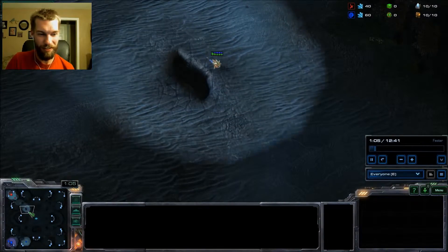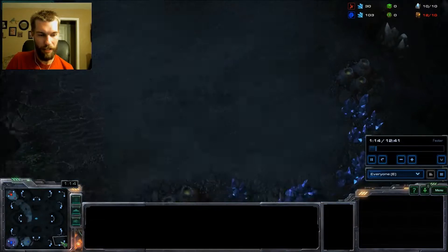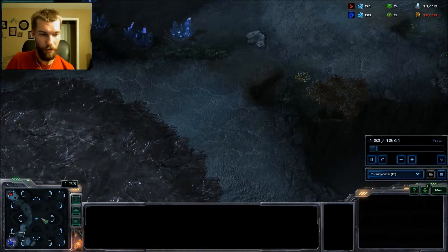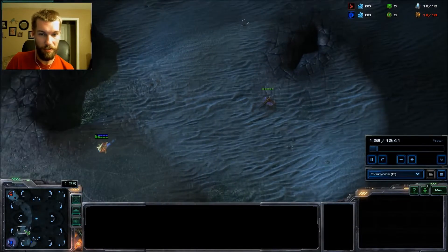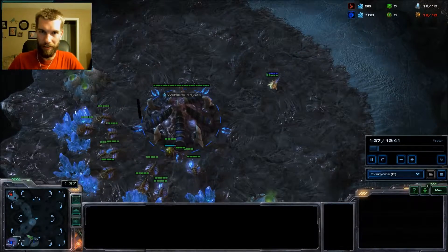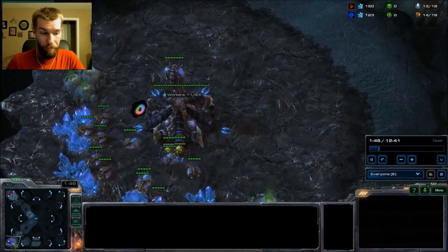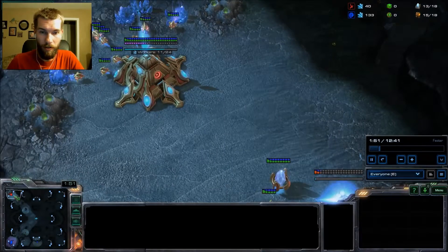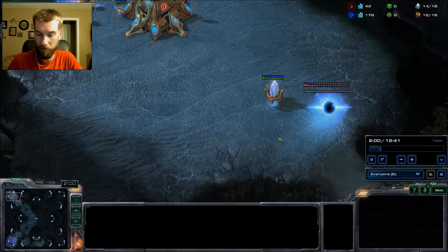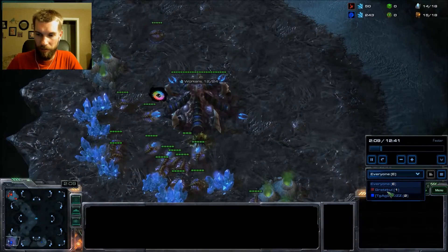I started off a standard 9 pylon and sent my scouting probe down to the bottom left. Sometimes I'll send it cross map, but on these big ones I want to find them as soon as I can — this is one of the quickest routes. I did see his drone there, so I knew he was down here. As Zerg, I was expecting some pretty standard play: an early hatchery, maybe even two. So I wasn't that concerned with getting a lot of data from my scout. I'm back at the base doing my standard opening with a gateway, then coming with a cybernetics core to wall off my ramp.